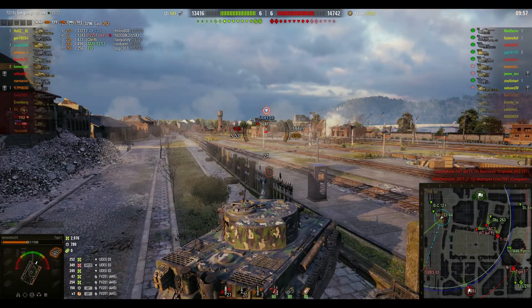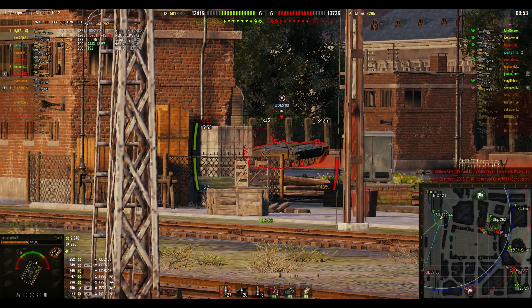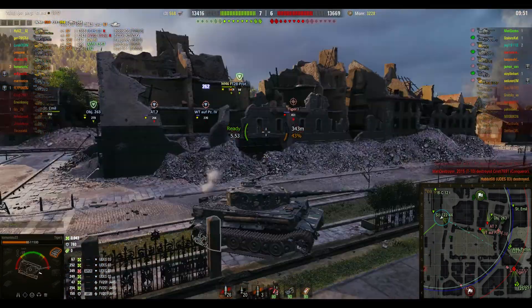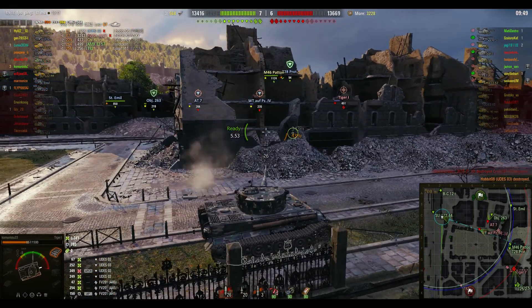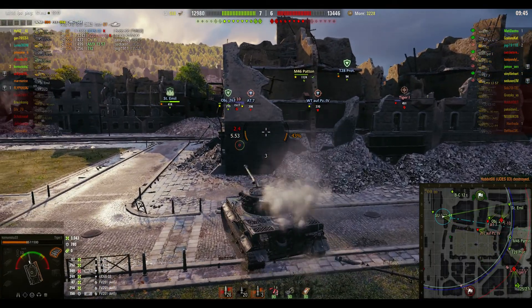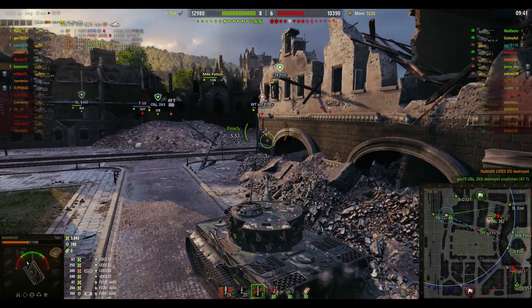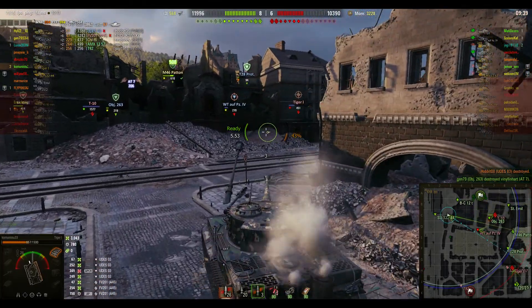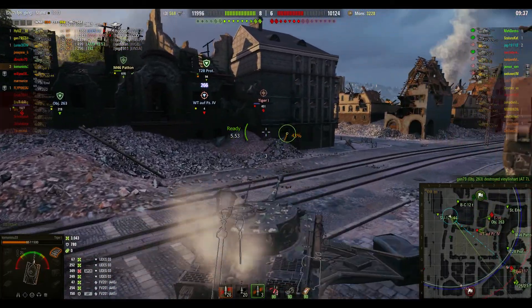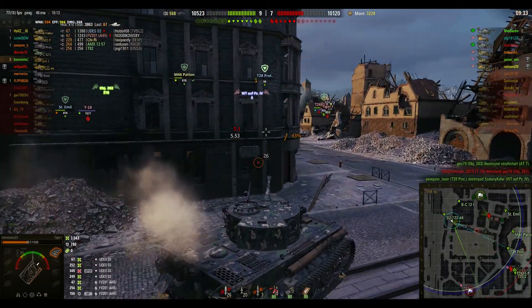He's got a really poor crew if he can't repair the tracks in that time. Wow. So let's take stock — 3000 damage. The game is getting into his team's favor, eight to six, and it's quite fast now. However, there are a load of tier nines around — there's a T10, although an IS-7 is down.